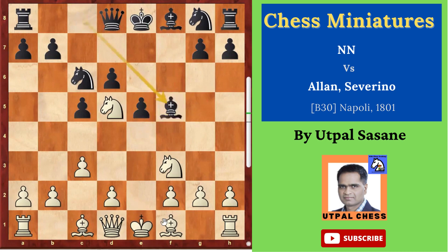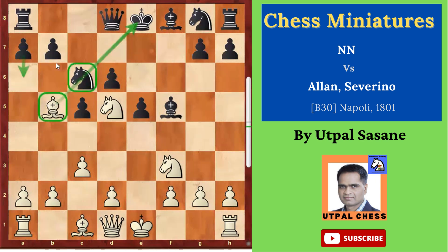Then bishop b5, development of the bishop, pinning the knight. Queen d7 — he thought he should remove the pin, but it's not removing it, actually it's making it worse. Not a good move. Instead you should force him to take the knight so you can capture with this. Queen d7 is not a good idea.